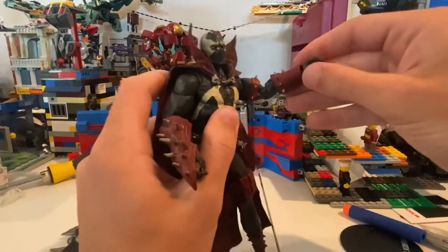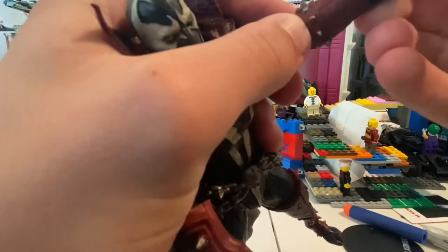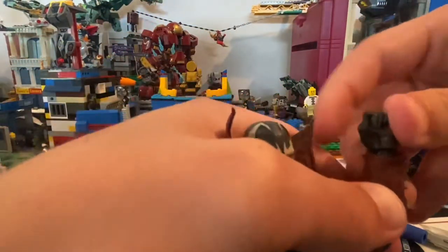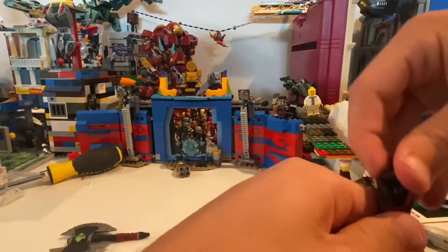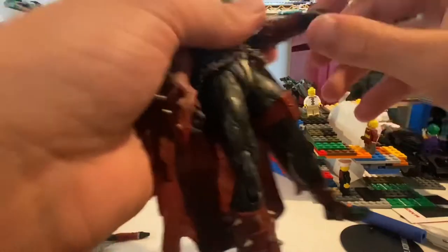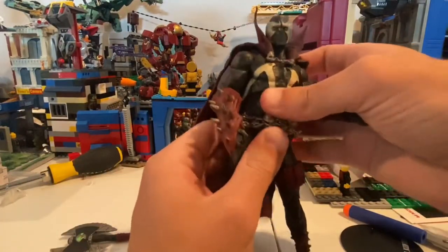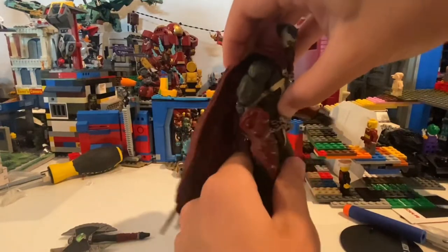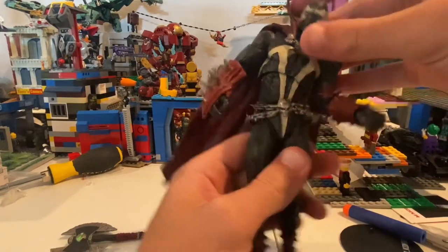Wrists can hinge — I know it can rotate, but I wasn't sure if it hinges. It does — left and to the sides, but not much. The other side does side to side as well. And then 360 rotation — though you may have trouble doing that especially with the big gauntlet. He has a diaphragm joint and then a ball joint at the waist. With just the top one he can move back that far, forward that far, and together he can move forward that much, backwards pretty good, and you get a nice side crunch on either side.